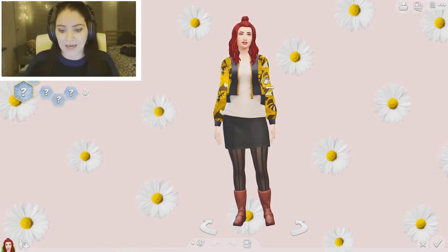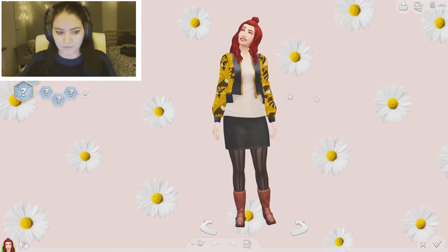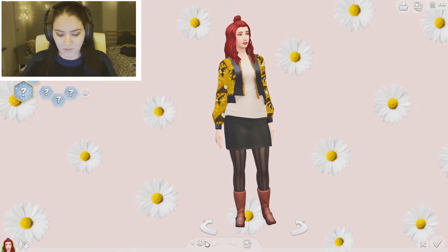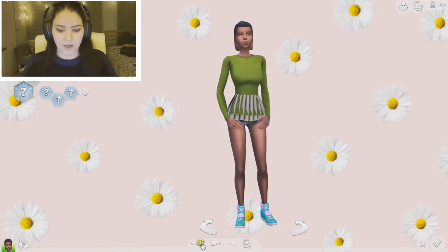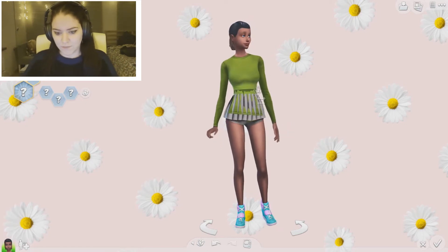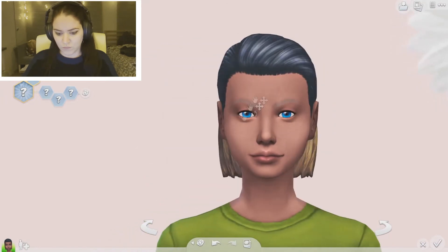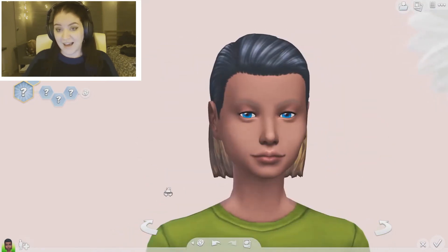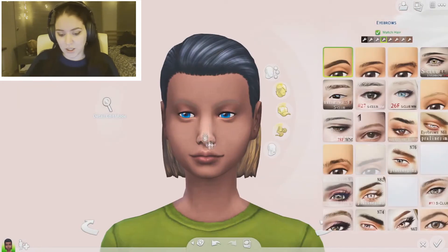Alright, here we are in CAS. I just loaded in so I'm going to roll the dice. I think I'll do a girl and a boy and see how it goes. I like her — I don't hate her — okay, we're just going to go with her.